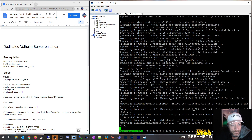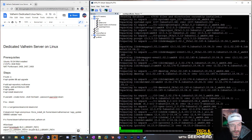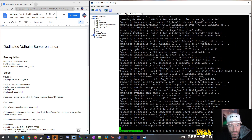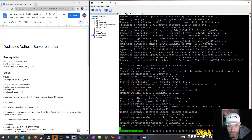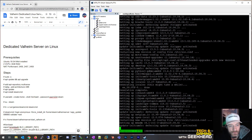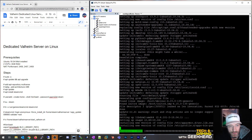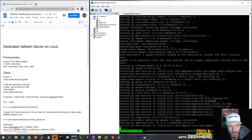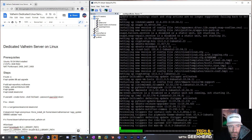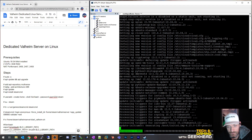The next thing we're going to do is add the multiverse repository, and then add 32-bit architecture because the steamcmd application we're going to install is a 32-bit app. I don't think it installs correctly without that. I had this exact command from when I did my Ark server instance — it's basically the same steamcmd program. We'll do that as soon as the update finishes.